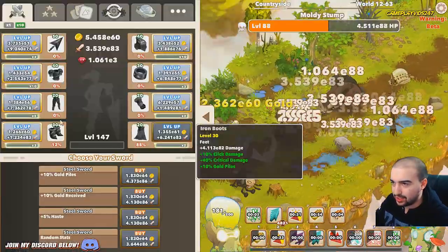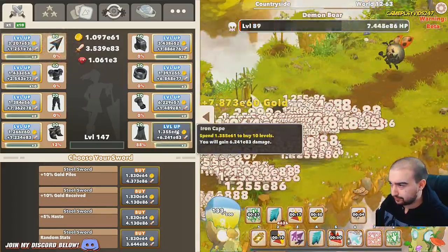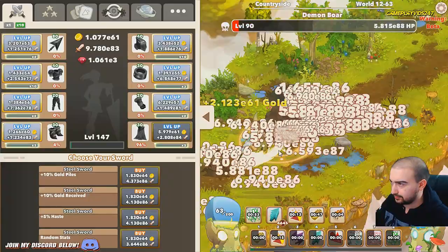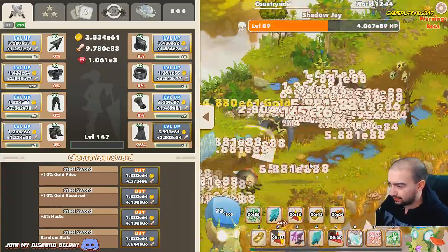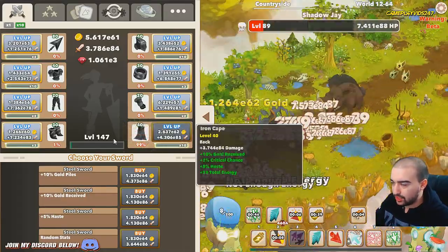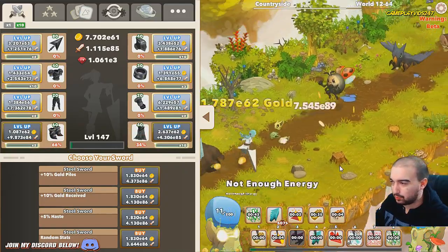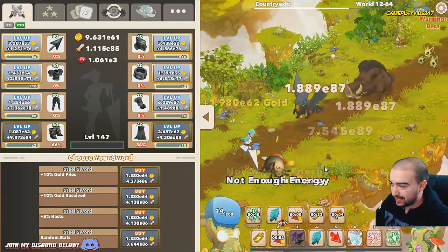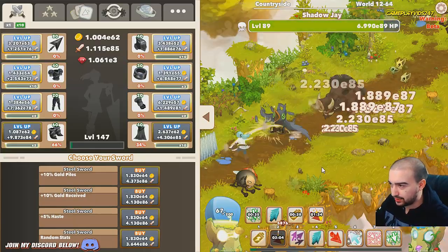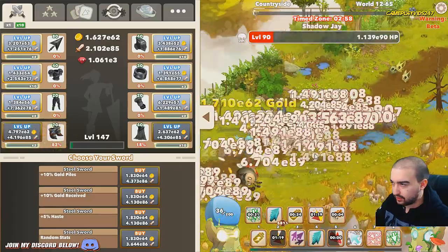Then we can get our critical power surge - that's going to boost us a lot damage-wise. Just keep up the pressure, keep on pushing. Zone 64 now. It's funny because we're out of energy all the time but yet we're still progressing - that's how the haste build works. A lot of people doubt the haste build but it does work, you just have to give it some time and faith and know what you're doing.